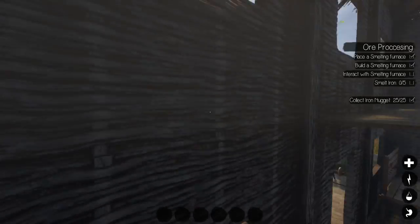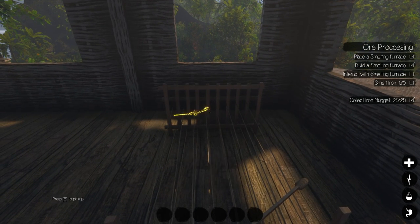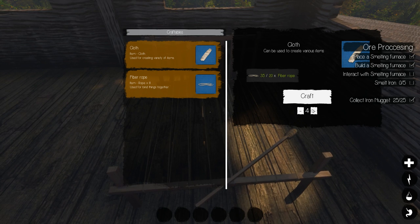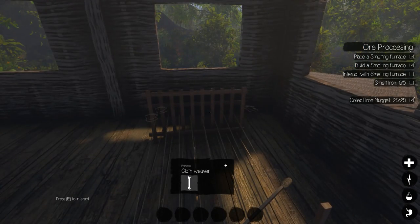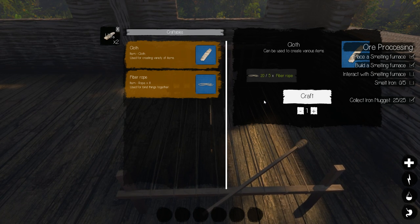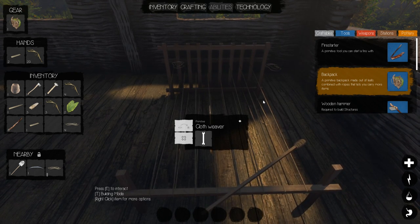Alright, we're going upstairs to check out the cloth weaver. There is no animation unfortunately. That is rope — now we can go ahead and make some cloth. We'll make four — I think we only need two for the bed. What else could we get into? I know there's a tanning rack, and I think there's supposed to be a water skin or something that holds more water. We'll check that out once this last piece of cloth is finished.